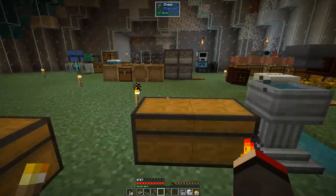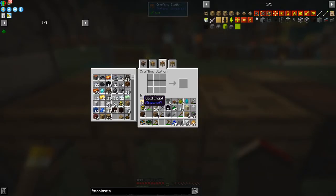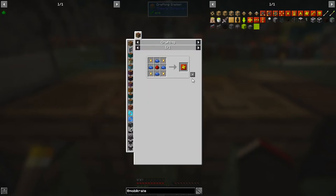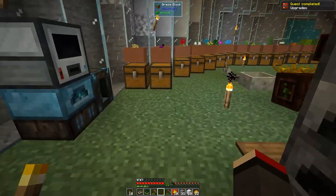We can improve the sharpness of the mob masher and add looting. The looting upgrade is very straightforward — just gold nuggets, blue dye, and redstone. We need a maximum of 10 of these: 40 gold nuggets, 40 blue dye, and 10 redstone. That's all we need to make it maxed out for looting — so cheap, we'll do that straight away. I'll get the ingredients ready.